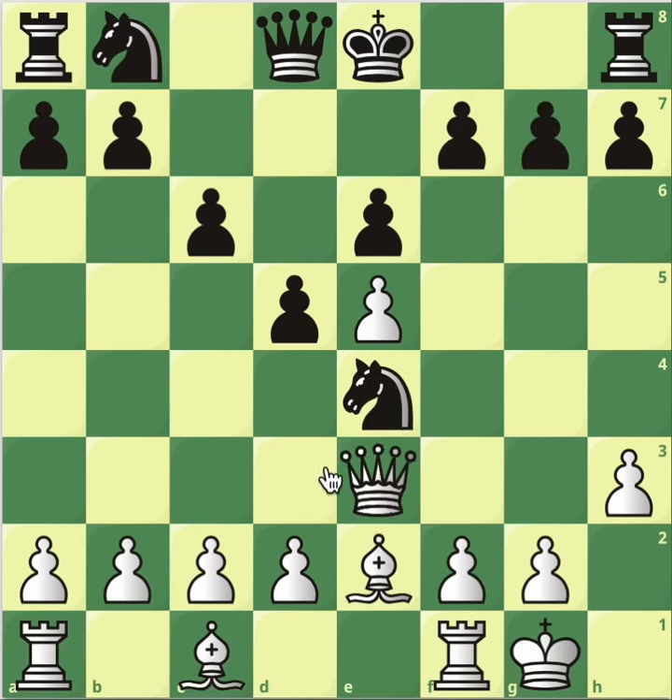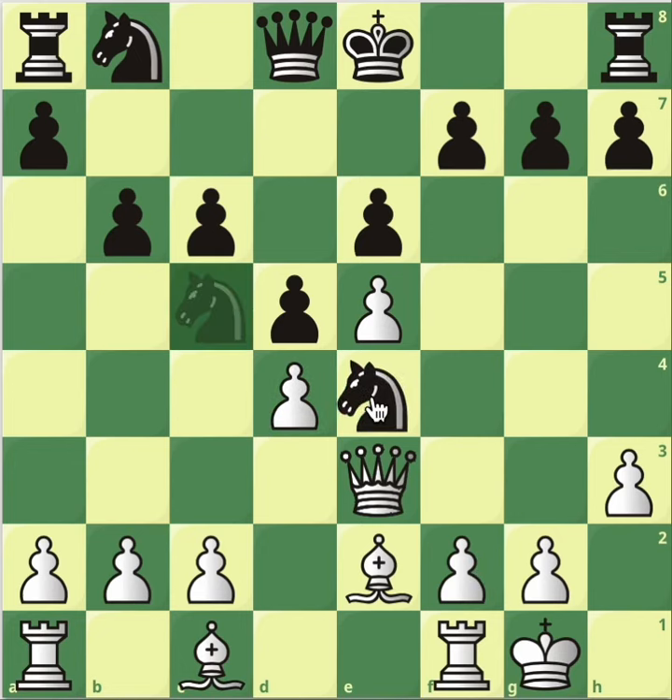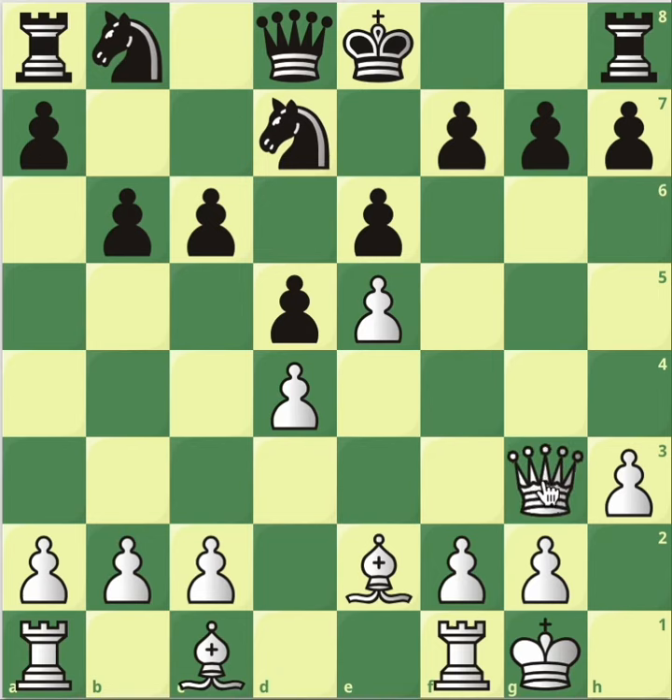And in this position, by the way, you're thinking: what about b6? Does that save the knight if you play d3, knight c5? D3, knight c5, d4 — knight can't go to e4 because you can attack it again with the pawn. So knight d7. And now queen to g3 — same scenario as before, threatening g7. Can't castle because bishop h6. So that's it.